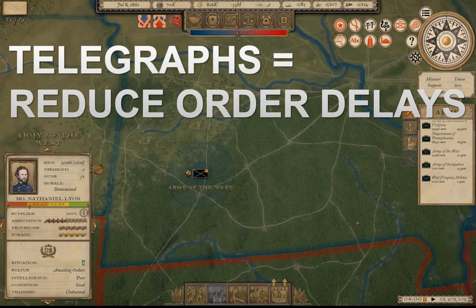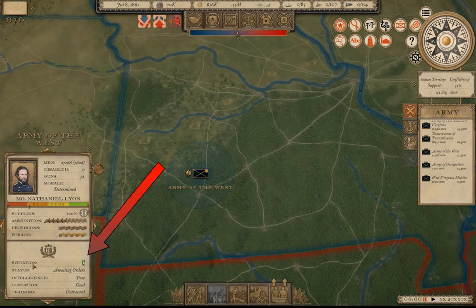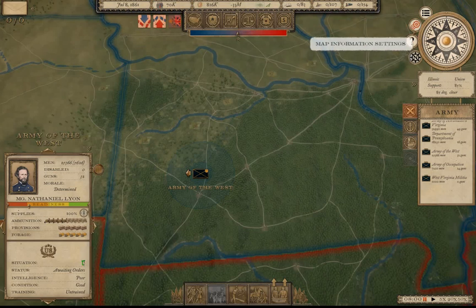Telegraph stations reduce order delays from the war department in your capital city to your armies out in the field. You can tell if your army is connected to the war department by looking at the situation icon in the army info box. You can see a little telegraph line here in the green that says 'unit is connected to the war department.'